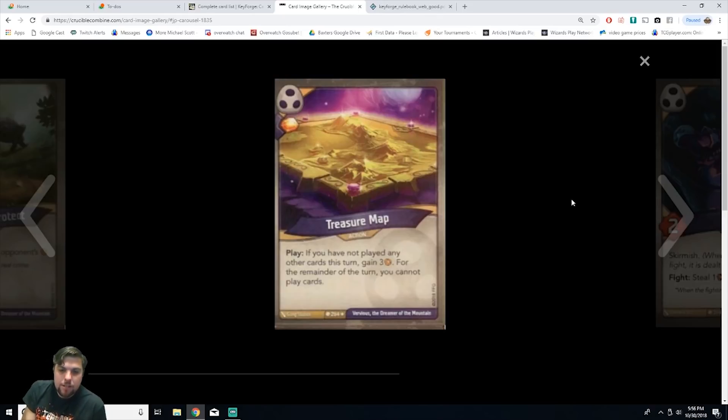Next we have Treasure Map, an action card. On play, if you have not played any other cards this turn, gain three amber. For the remainder of the turn you cannot play cards. You choose Shadows, play Treasure Map as your only card, and get three amber plus one for playing it — that's four amber in a turn. If you already have Shadow creatures on the board doing their thing, this is really good. That's why it's rare. Shadow creatures can still be used, just no more cards played — very solid.